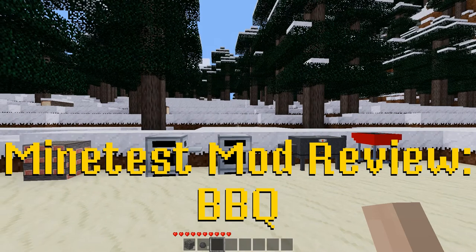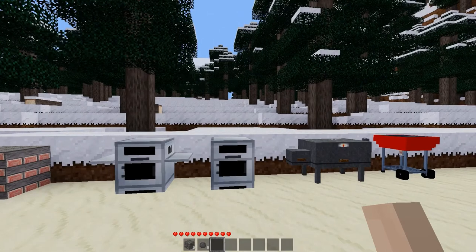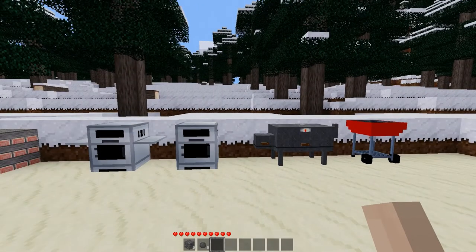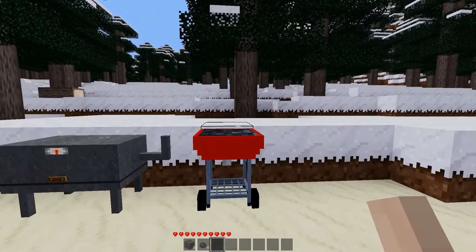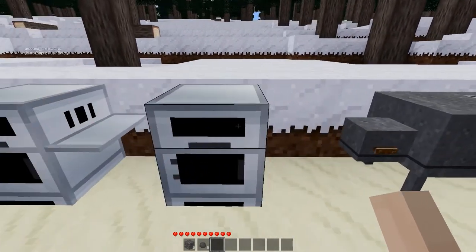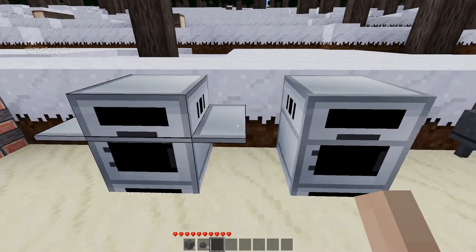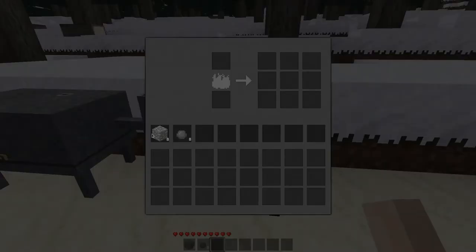Hello everybody, welcome back to another Mind Test mod review. Today we are looking at the BBQ mod, which I guess would technically be 'barbecue,' but the mod name and namespace is BBQ. To start with, we have four different cooking things added, so let's take a look at these real quick: we have a charcoal grill, a smoker, a propane grill without wings, and a propane grill with wings.